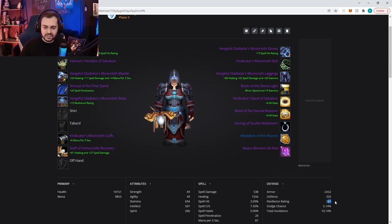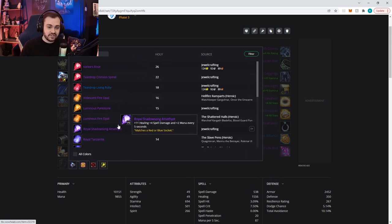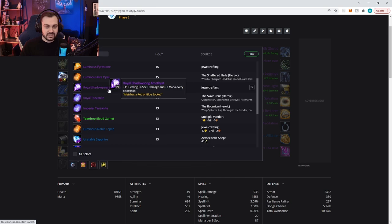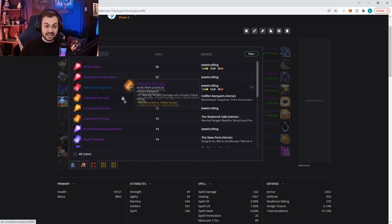Right now we're at 267 resilience. Health is looking pretty good, mana is okay, spirit is okay. We still have some gems to put in. After a bunch of theorycrafting and data gathering, we basically concluded that most games you are outside the five-second rule — you're not getting full spirit regen about 70% of the time or more, 70% being the lower bound. Even at 70%, the Royal Shadowsong gems are still better than the four-spirit equivalents like the Purifieds — you're still getting more mana overall.